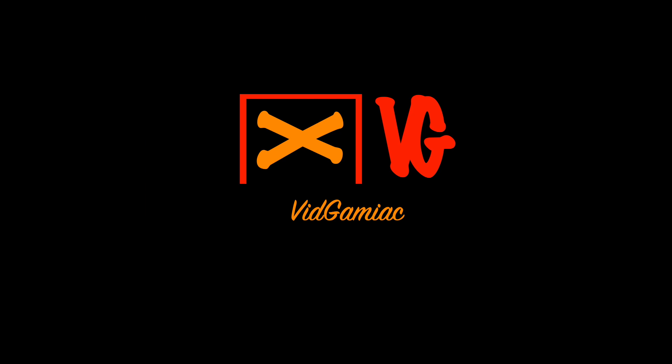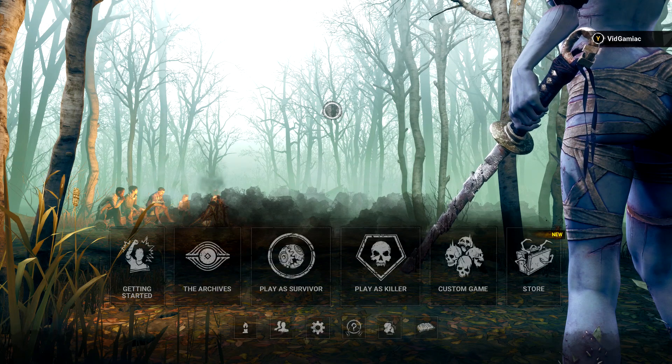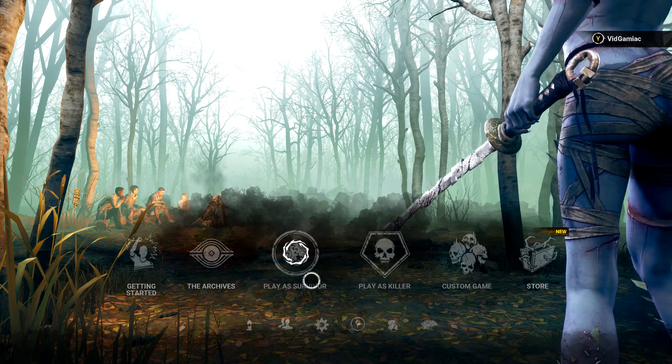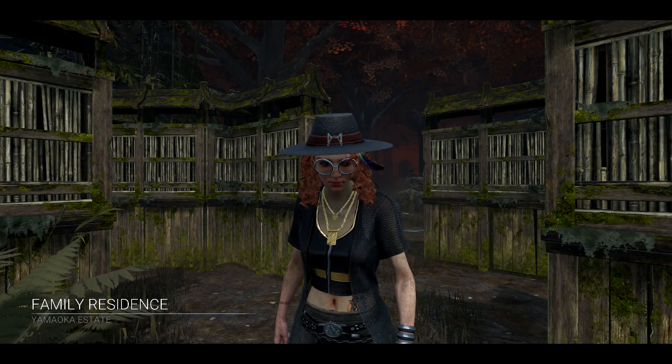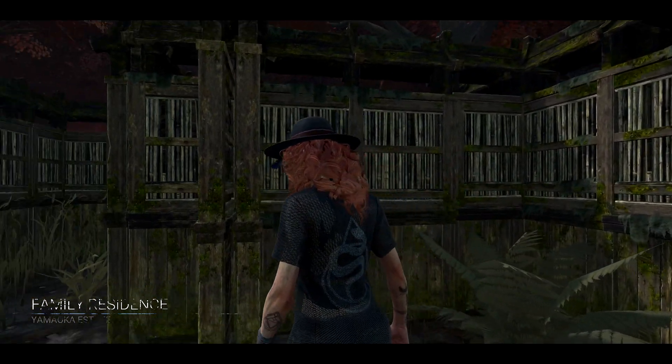Hey everybody, this is Aaron here from Gamiac.com. Here we are today back in the Shattered Bloodline update to Dead by Daylight, going for the Ancestor's Rite achievement. This one's going to be done from the Survivor side — it's going to be this update's map-related achievement. So keep playing games until this map comes up in the rotation: Family Residence Yamaoka Estate.